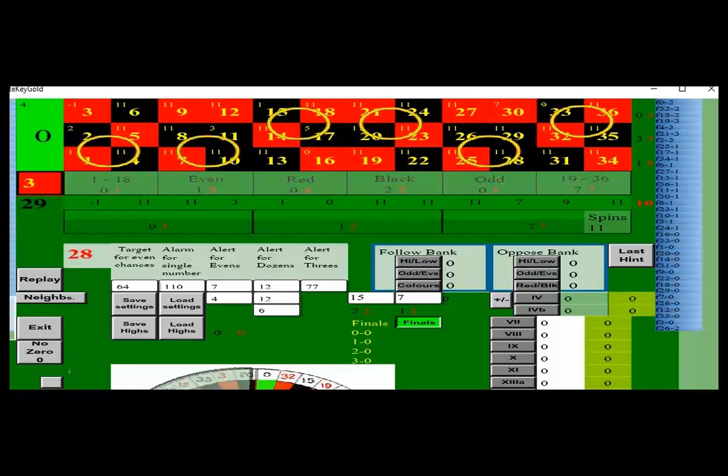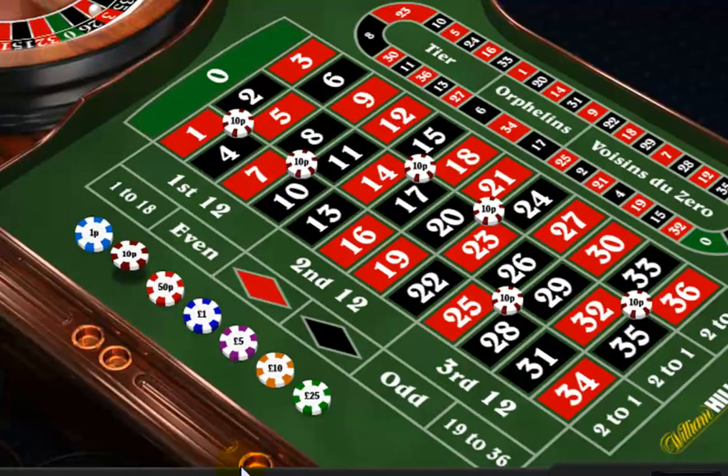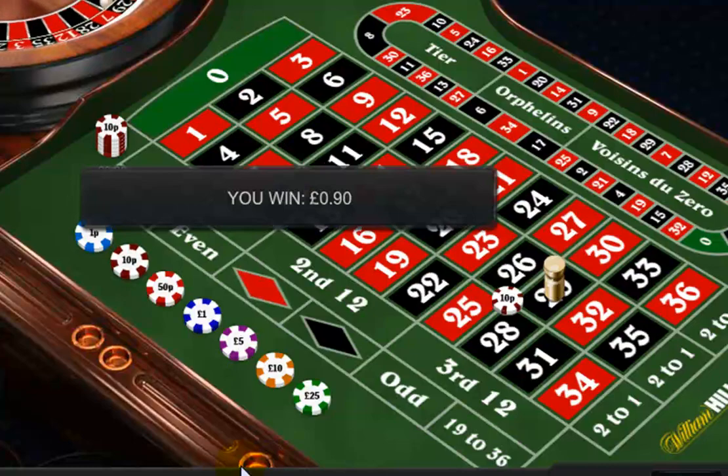As soon as I enter the last winning number 3, I get an alert on 6 corner bets. I bet on these and this wins immediately.